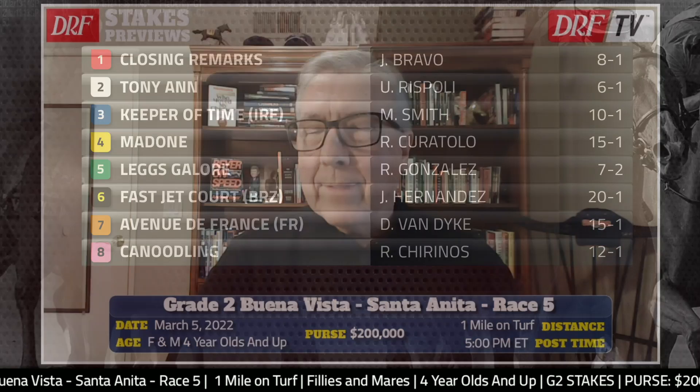We're keeping it local here in California. The Buena Vista features a deep — actually an outstanding — field of 11. The only top grass filly who's not in this race, and she might be the best grass filly in California, is Luck. We will see her a little bit later in the season, probably in the Royal Heroine. But in the meantime, we're treated with a field of 11.